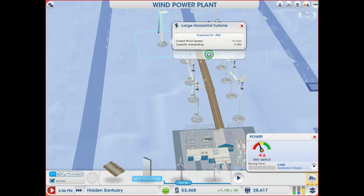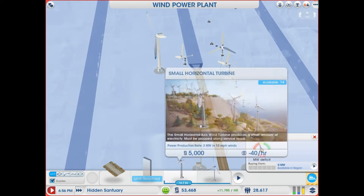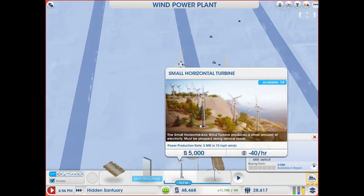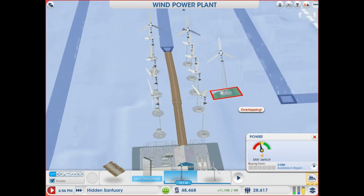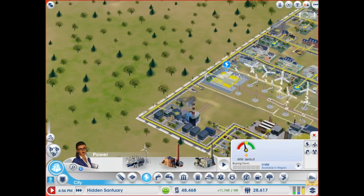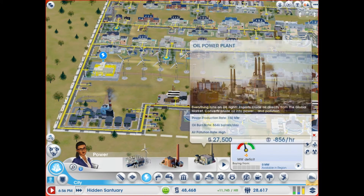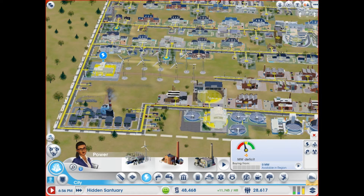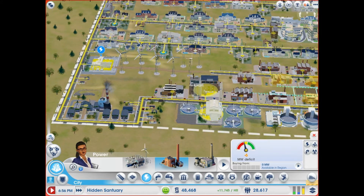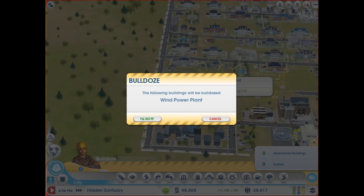Let's get rid of this — can we just bulldoze this? Yes we can, yes we can. No more — so this is where coal, oil. This is what I want to put in but it will probably just absolutely destroy my city right now, but I am willing to do it.